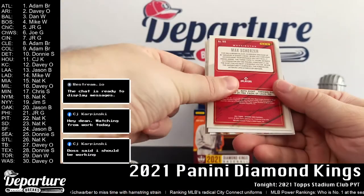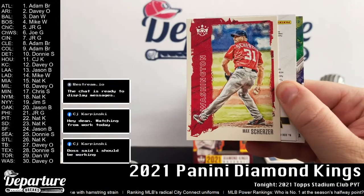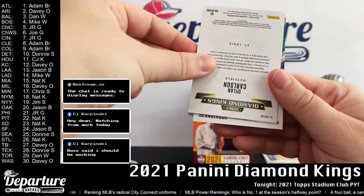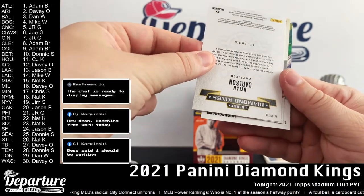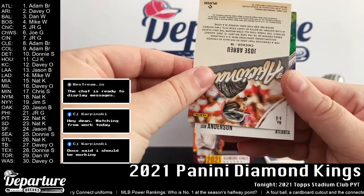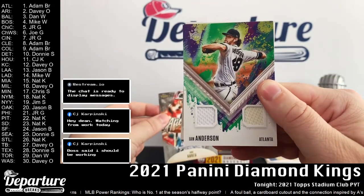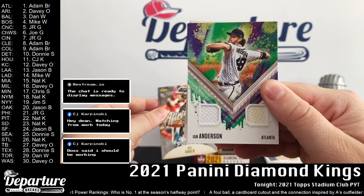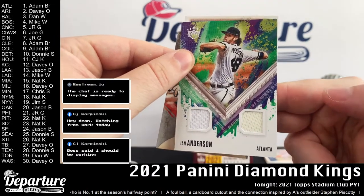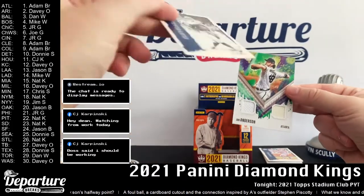We've got Max Scherzer and two more cards. Oh — a little reveal there. Looks like we got Ian Anderson for our hit. Find out if it's an auto or memorabilia here in a second. Debut Diamond Kings — this is Dylan Carlson. Let's see what we got. It's a double patch going to Adam. That means we've got our auto left. It's funny — both of them are white, I suppose, but one is much more off-white than the other.